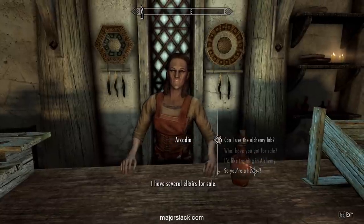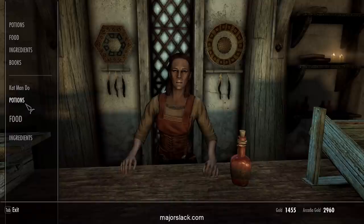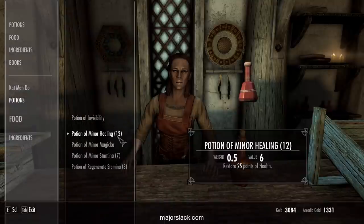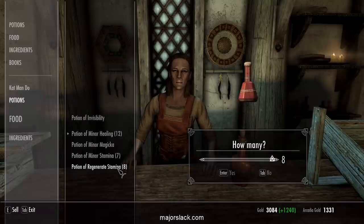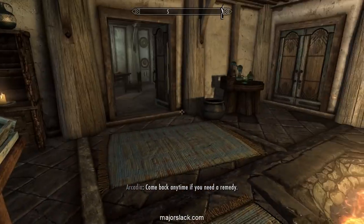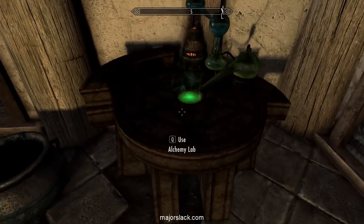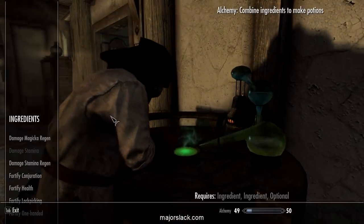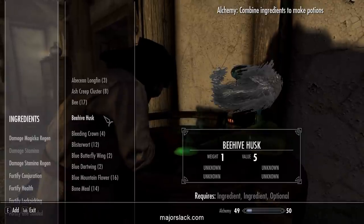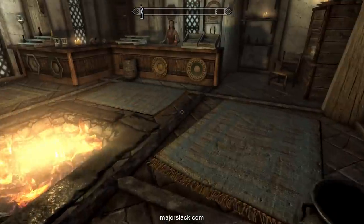Let's go to Arcadia and sell her back all the potions we just made. We'll get all our money back, then make some more potions. Actually, what we want to do first is buy some more skill training because it'll be cheaper.